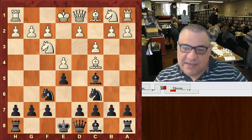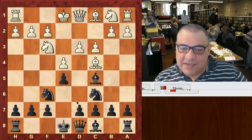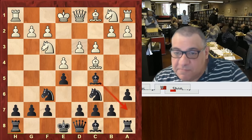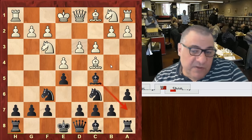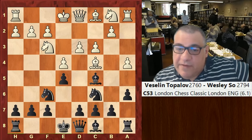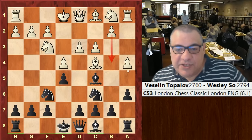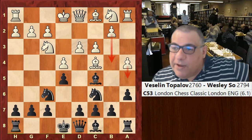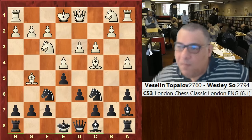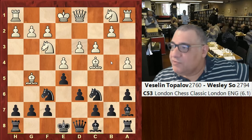Knight f6 is the most classic move. d3. Now quite often either d6 or a6 is played. We have in this game a6, which gives the bishop a convenient pigeonhole to go backwards in case of b4 sometimes or d4. We have a4, and now you would see that without a6, b4 actually and a5 would have been dangerous. We have d6, bishop g5, and black just retreats the bishop.